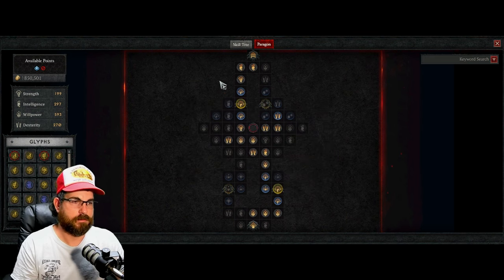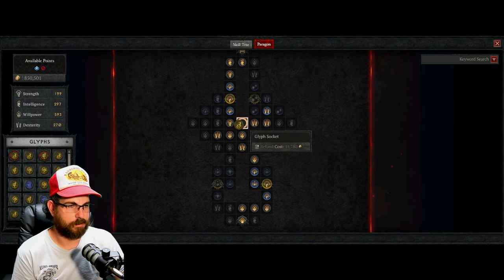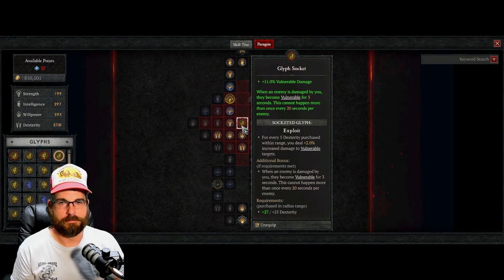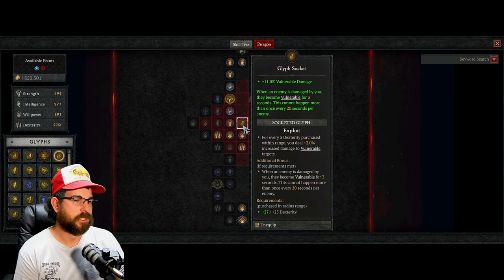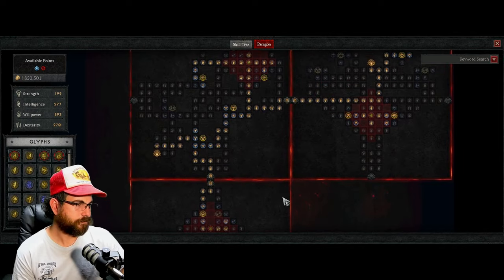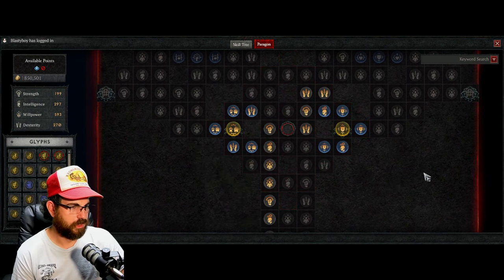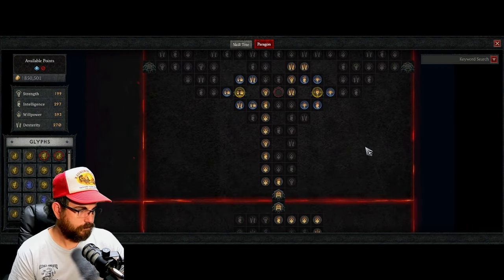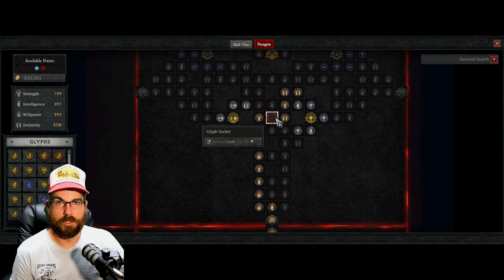Highly recommend on this first board: go right, take your damage nodes, then connect. The number one most important glyph to me is Exploit — it has a dexterity requirement and grants vulnerability. It's very important that you make everything vulnerable. That also leads into how to figure out where to place certain glyphs, and we'll use the in-game board to work through that.